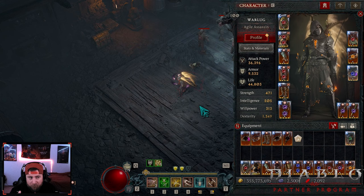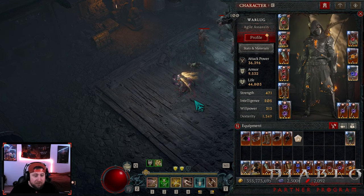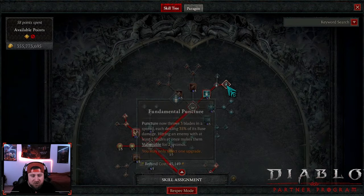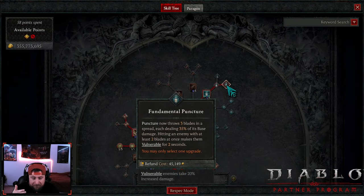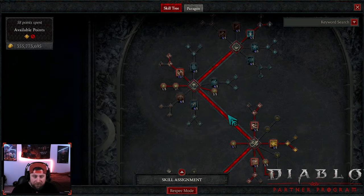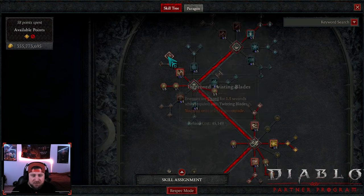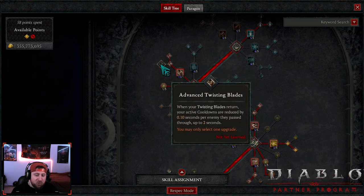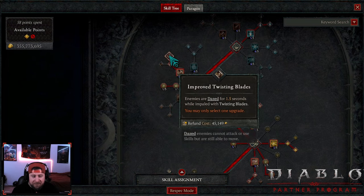Let's go over everything you need to know about the build — skills, paragon, gear, etc. We've got Puncture into Fundamental, which is going to make enemies vulnerable and tick up our combo points because we are a combo point build. Then we come down with max ranks in Twisting Blades into Improved Twisting Blades — enemies are dazed for 1.5 seconds, which is huge.